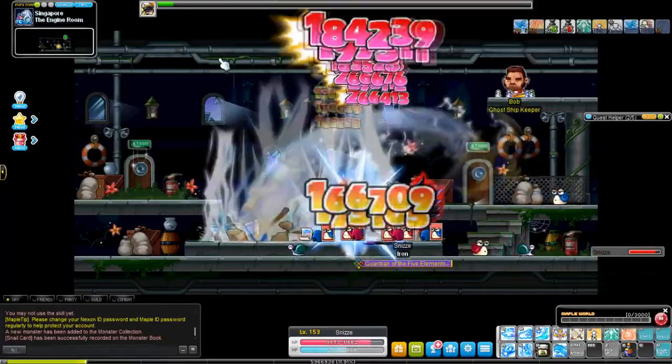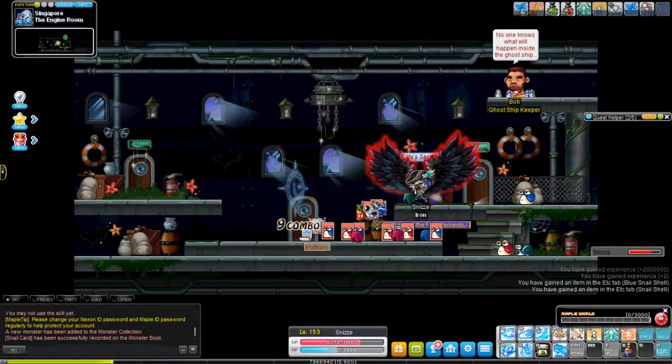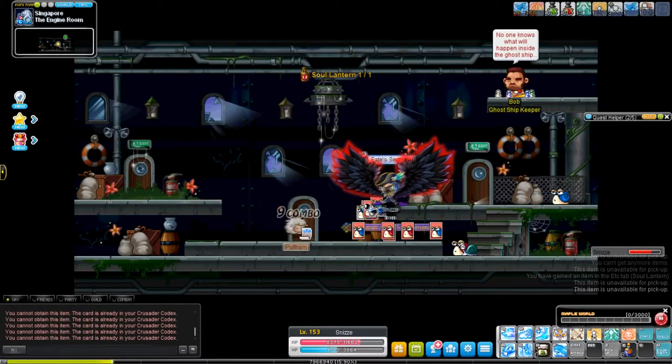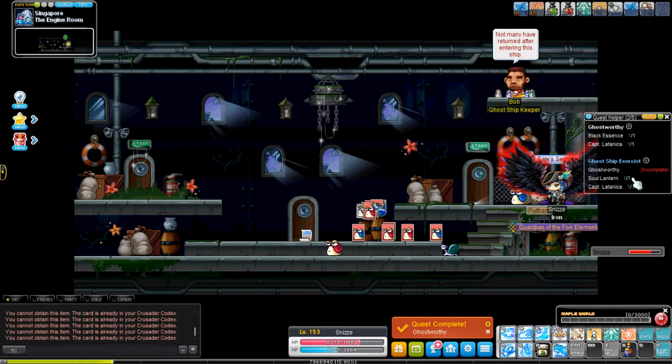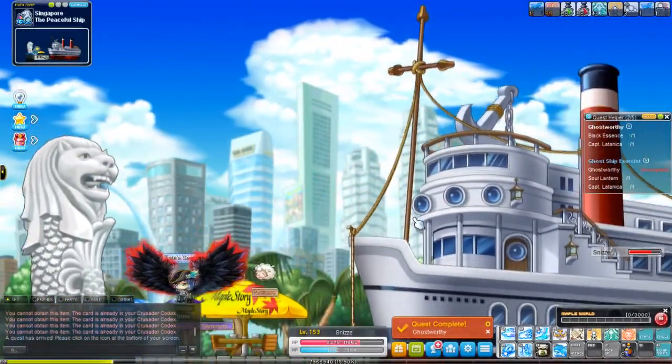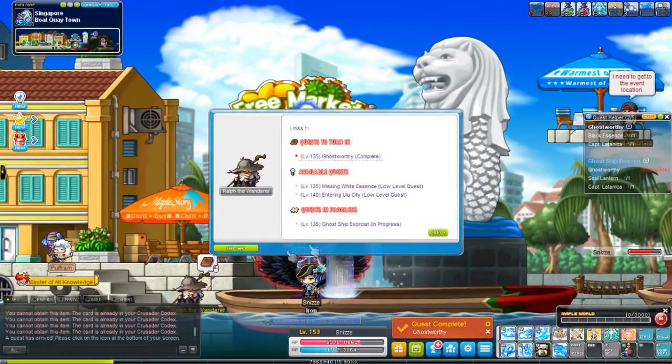Either way, these two badges are important for one reason and one reason only — they can be potentialed. Most, if not all, other badges cannot have potential on them. The Ghost Ship Exorcist and the event badge can be potted, and then from there you can cube it.